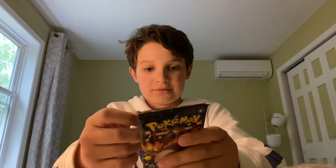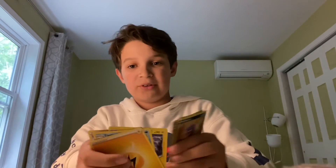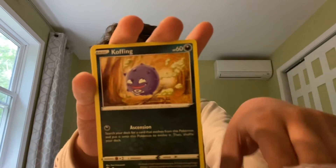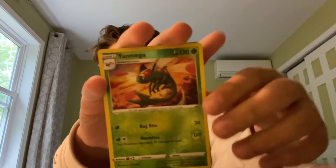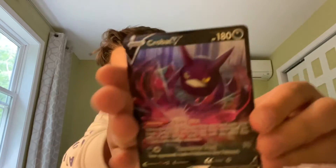Can we pull the Charizard? I think there's a myth about us pulling it — if we can pull it from a treasure pack that needs to be a legend. I don't know if that means anything but we got Luxio, Coughing for sure, Morpeko's been around, reverse all, and a Crobat V.